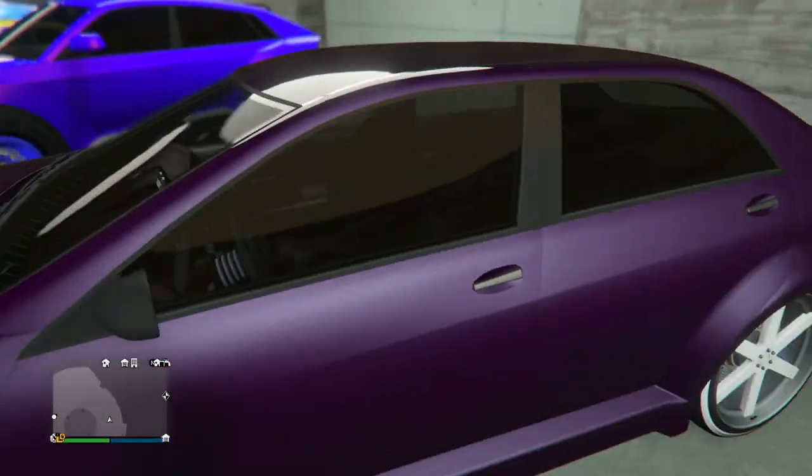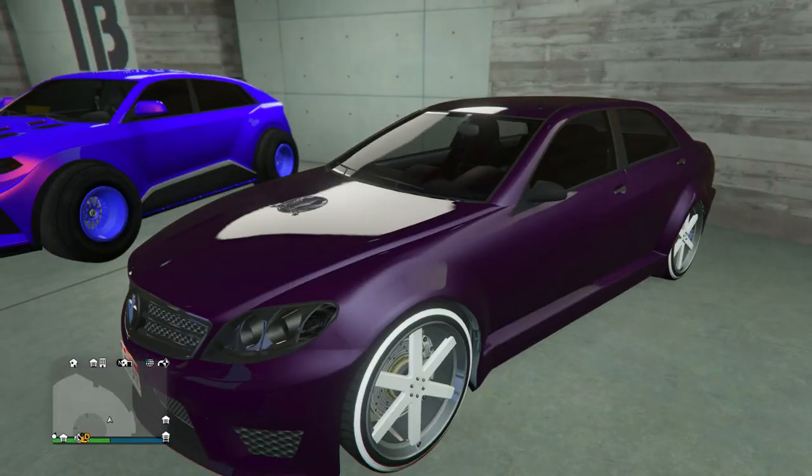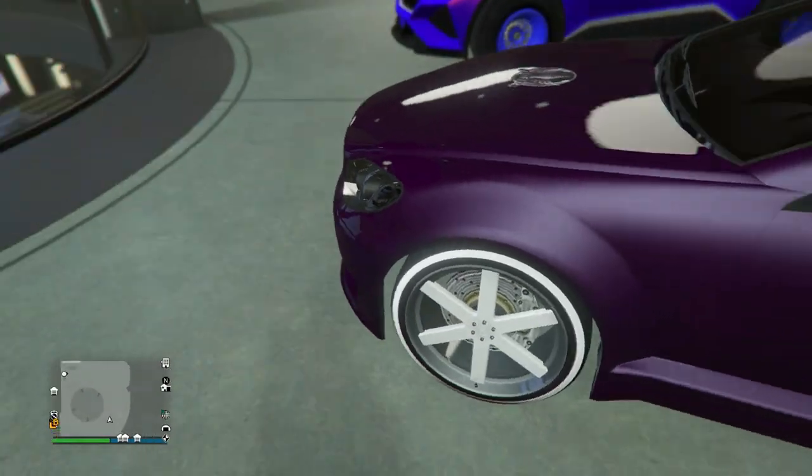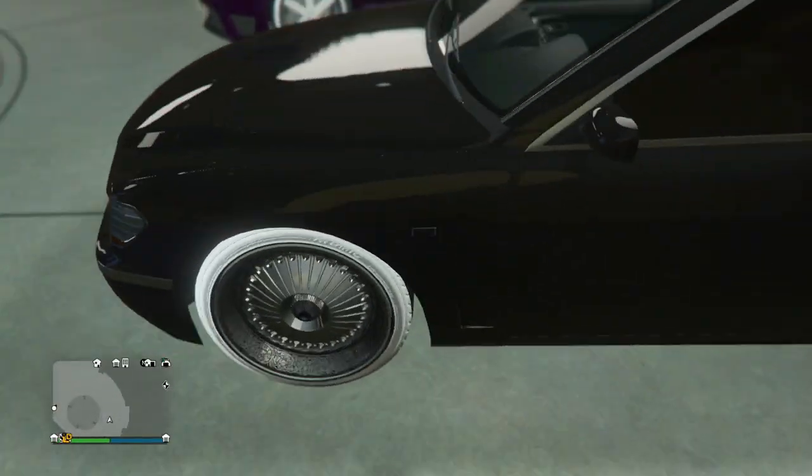Next up we got the Shafter V12 with this very interesting looking purple color — I haven't seen a shade of purple like this in a long time. It's more of a midnight type purple, not exactly, but it's a cool color that fits this car fairly well. And then he's got the ice white Bennies.